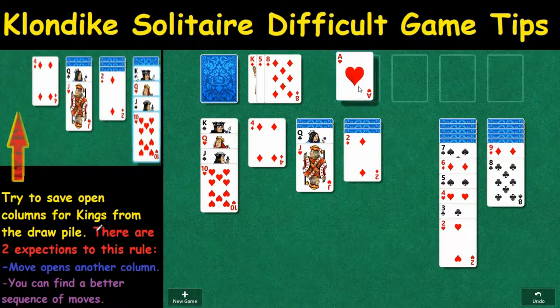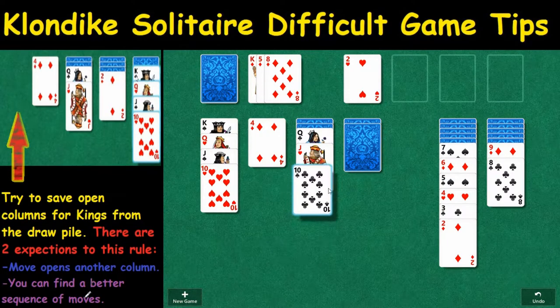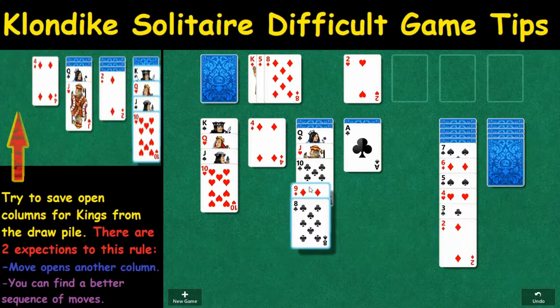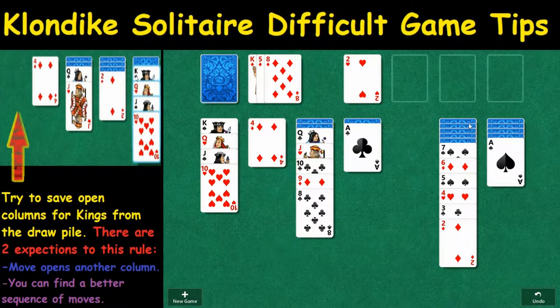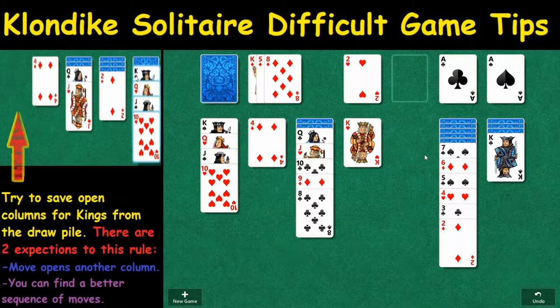We can put the ace up top and the deuce as well. Then we can open up this deuce — the deuce will go up top anyway. This is a really good card because it allows us to move over here, and more importantly it allows us to move this nine, which opens up the column. We get really lucky here — there are a couple aces, so we're going to move those. I'd like to keep a column open for a king from here if possible, but this is kind of a tricky one.